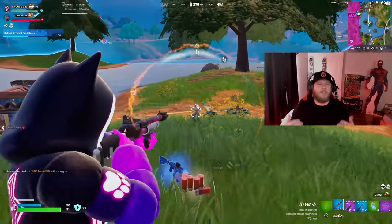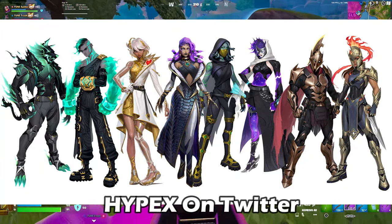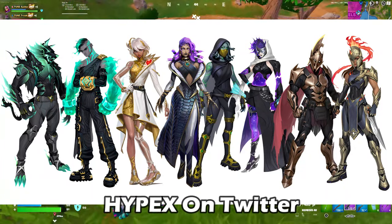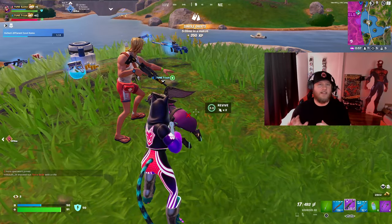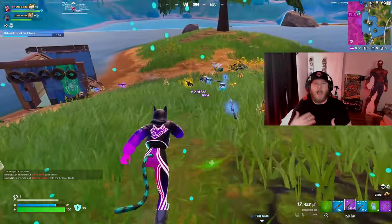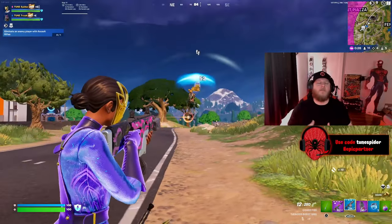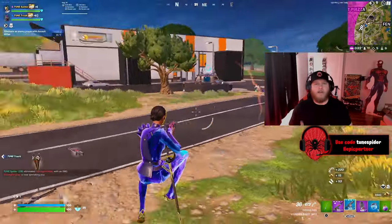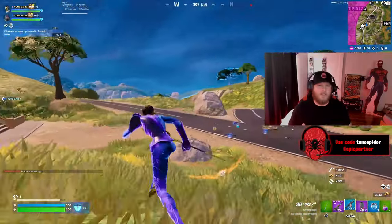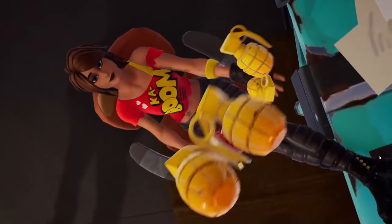Moving on to the battle pass — Hypex has shown what the possible skins could be. We don't know for sure, but this is most likely what the battle pass will look like, and it looks insane so far. I think we need to get the secret skin way sooner — it took months before we got Solid Snake. We do get a lot for 950 V-Bucks in terms of different styles, but these skins need a little more spotlight, and character trailers would really do that, like they did back in Chapter 2 Season 2.